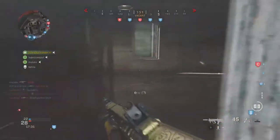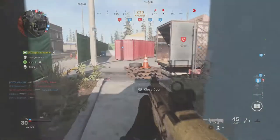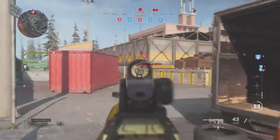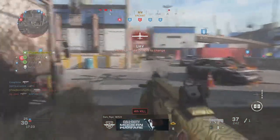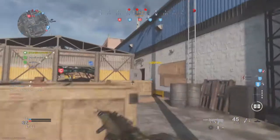What you want to do is play Ground War on the new map Port of Verdansk. You want to come to the point near C and go to the rooftop.